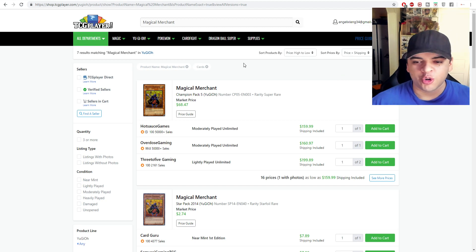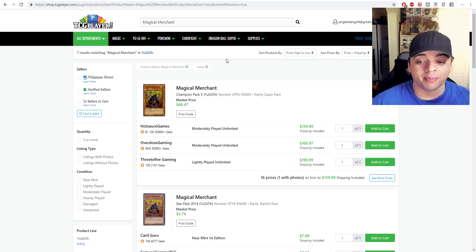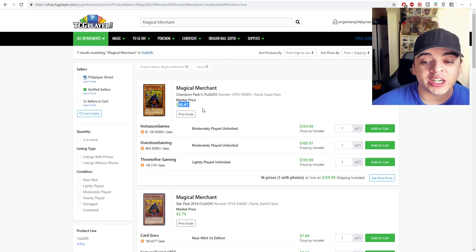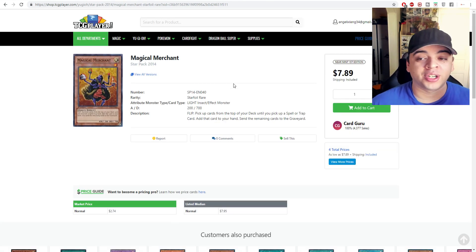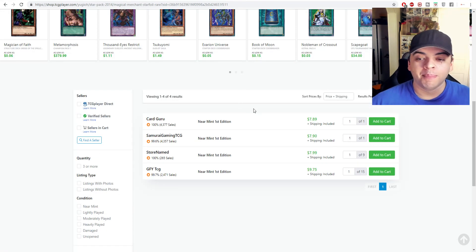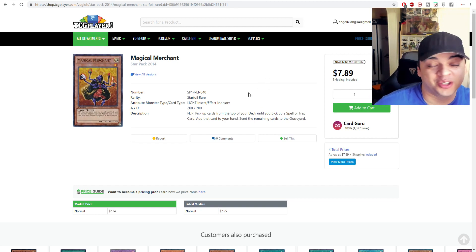Magical Merchant from Champion Pack 5 — thanks to all the Scapegoat players, the Super Rare version jumped from a $68 price point to now around $200. If you still want Magical Merchant, you can get the Star Foil version from Star Pack 2014, which had an under $3 price point but is almost bought out at around $8. So for your old-school format deck, look for the Star Foil version unless you want to pay $200.